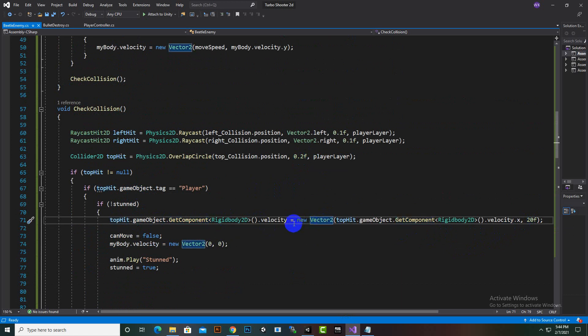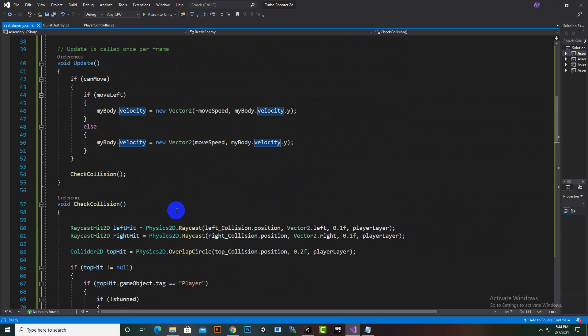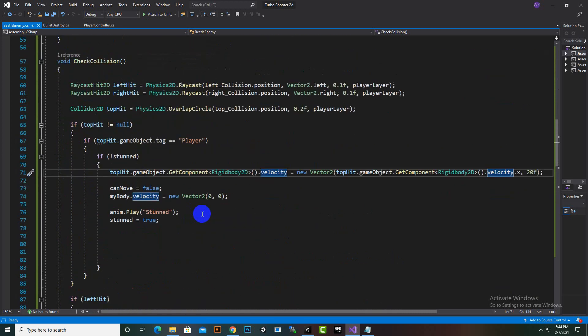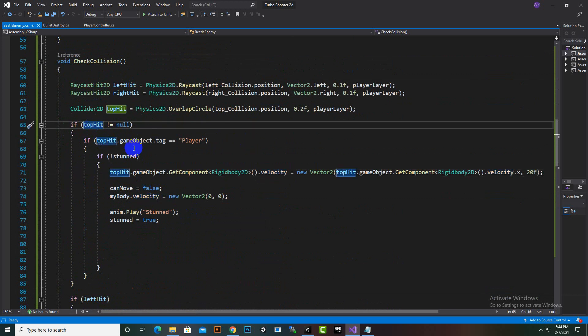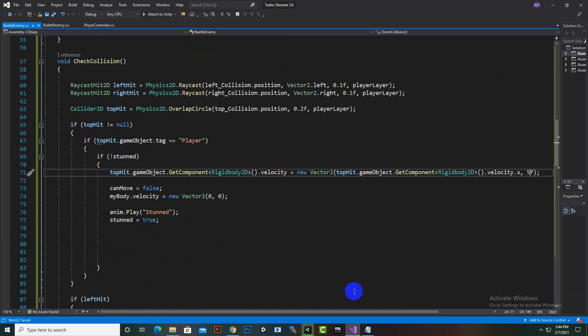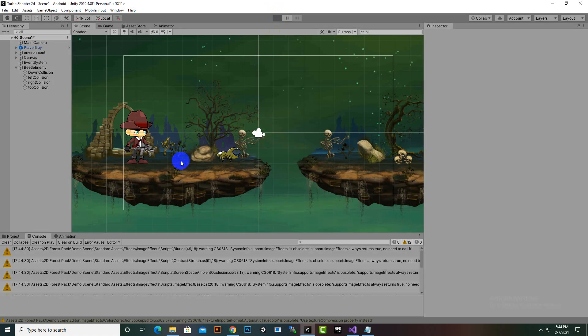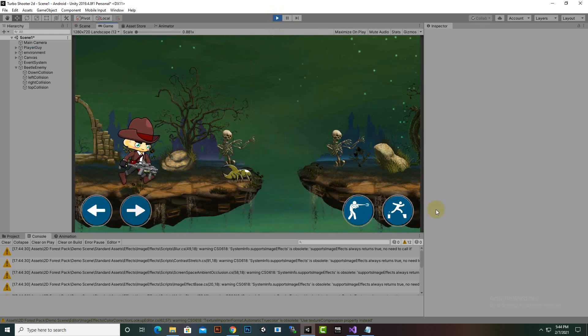The game object velocity is set via dot x. Actually the push is applied here - so if we collide on the top hit and it's not stunned, if we make it 5f I think that's a good number. Let's test it out. If we strike on the top - yeah, now it's good. A little bit of push is fine.